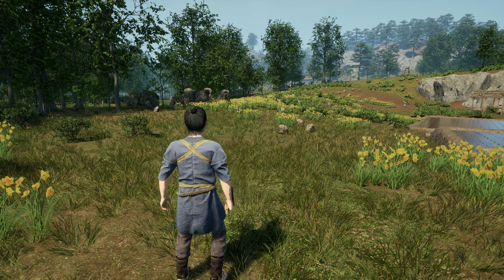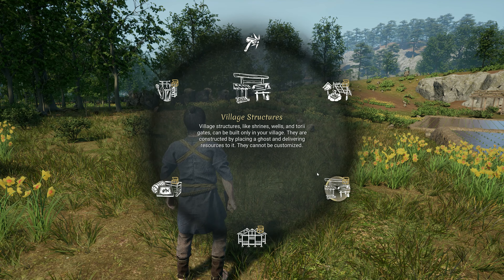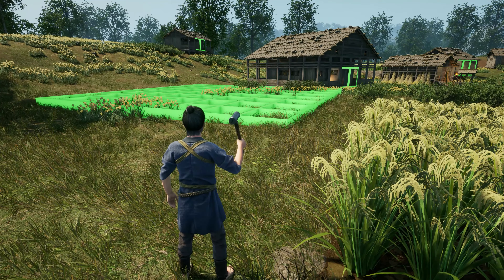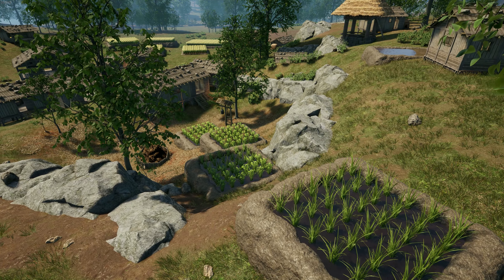Our first update brings an exciting farming dimension, letting players take charge of their land. Use a hammer to craft fields in various sizes and position them any way you like. You can create land and water fields, including iconic rice terraces.